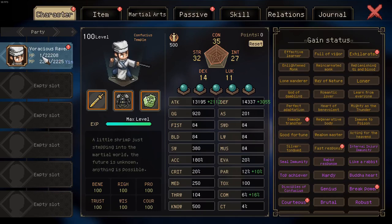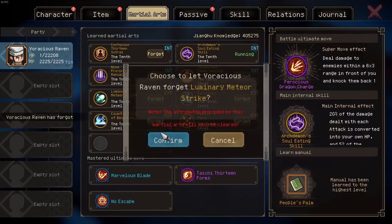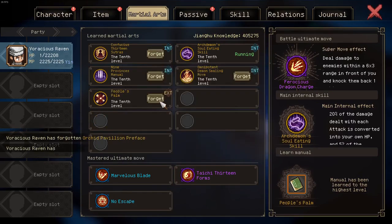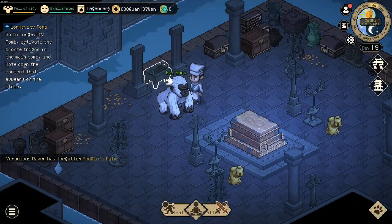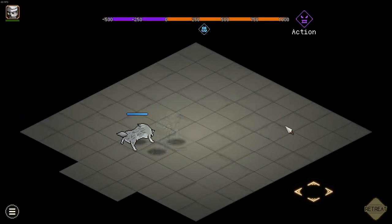I have now lost the fight and I'm at one current HP. Next, we will simply forget all of our currently learned external manuals. Now we start the fight — the enemy will hit us, share will take effect, and both of us die.